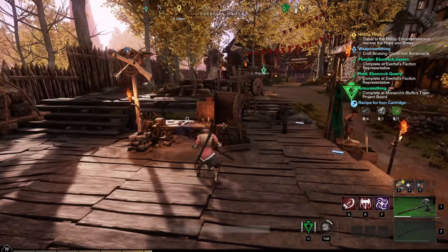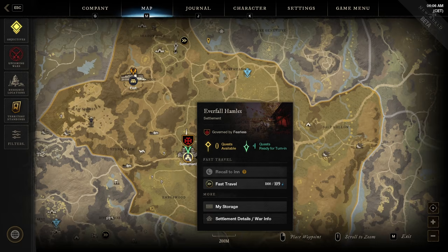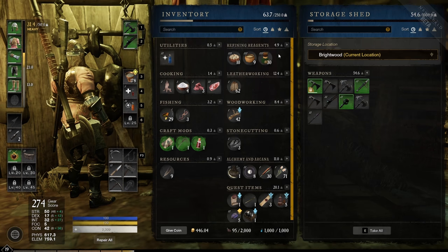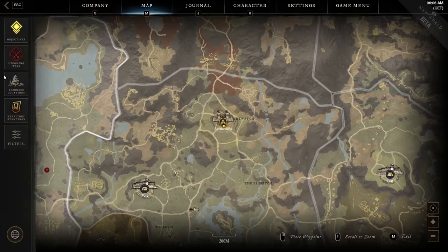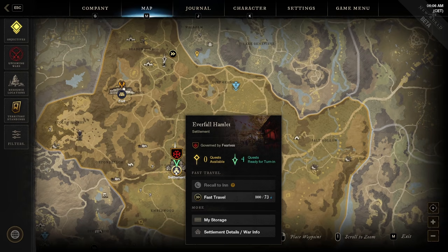The lighter you are in the world, the less azoth it will cost you to fast travel. Currently it might cost 109 azoth to fast travel, but if you deposit your items it will be reduced — for example, down to 73 azoth just to fast travel.